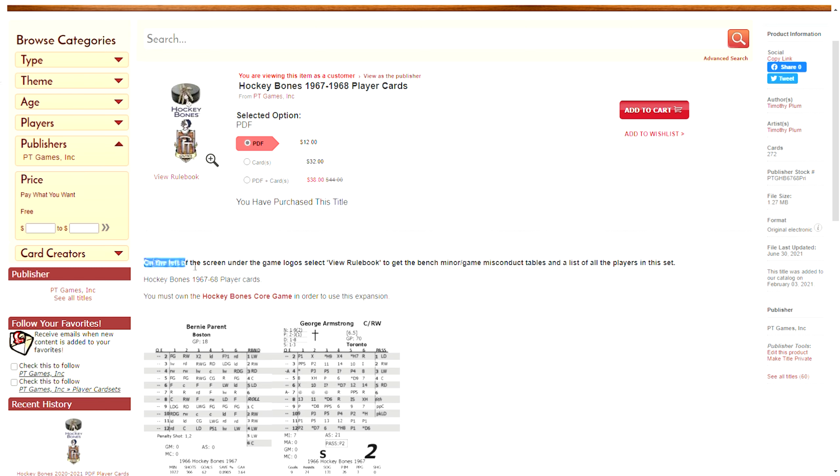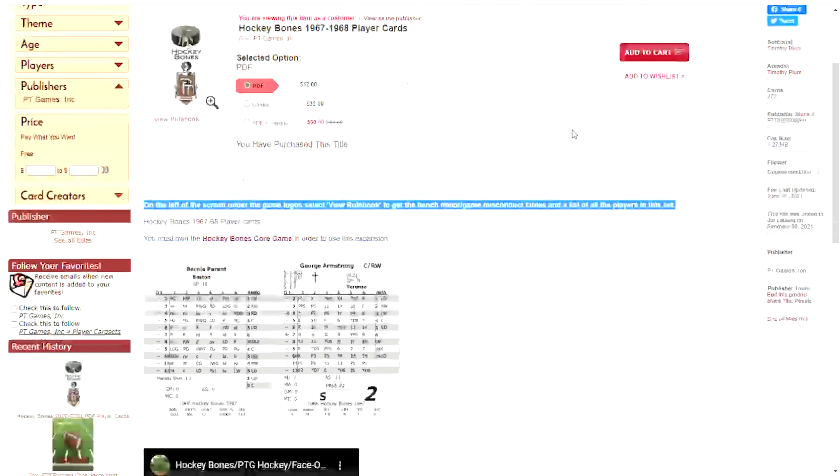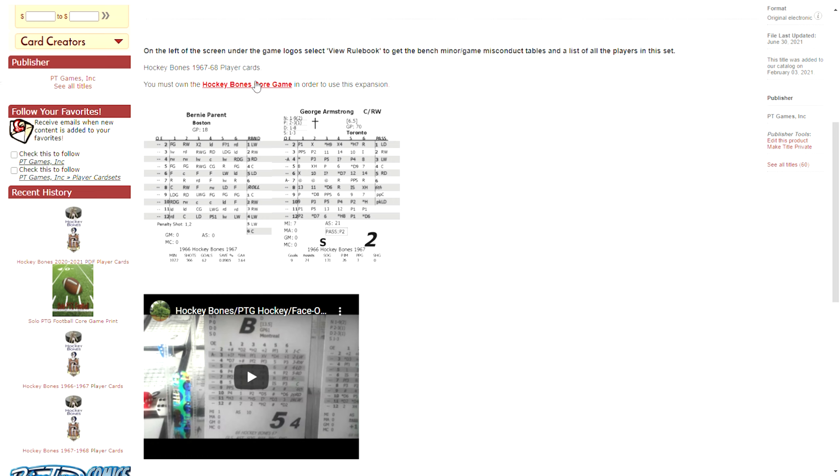You'll see on the left under the game logos: select 'View Rule Book' to get the bench minor, game misconduct tables, and a list of the players in the set. You would literally click that and view the rule book — that's what pops up as a PDF you can download with that information. If you have the PDF version, it comes as part of the PDF, so no need to download it twice. You can add it to the cart or to your wishlist.